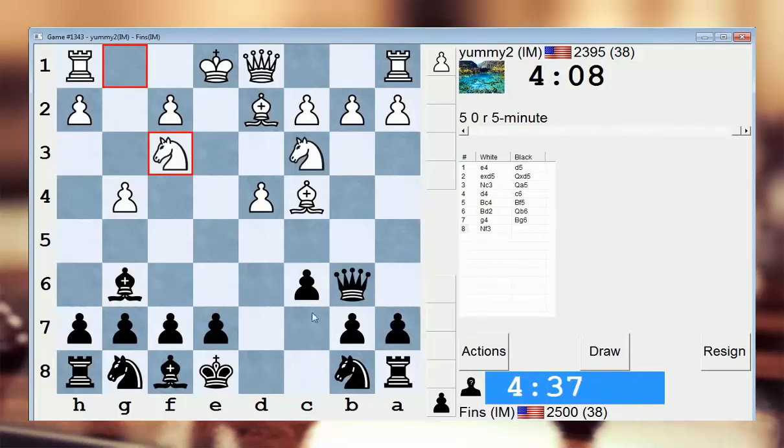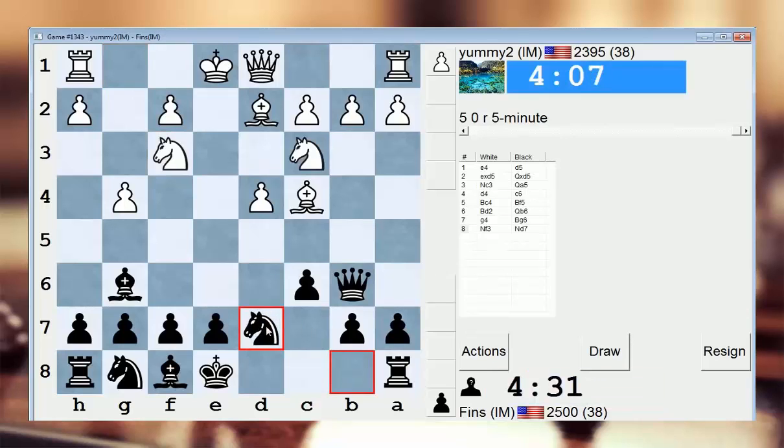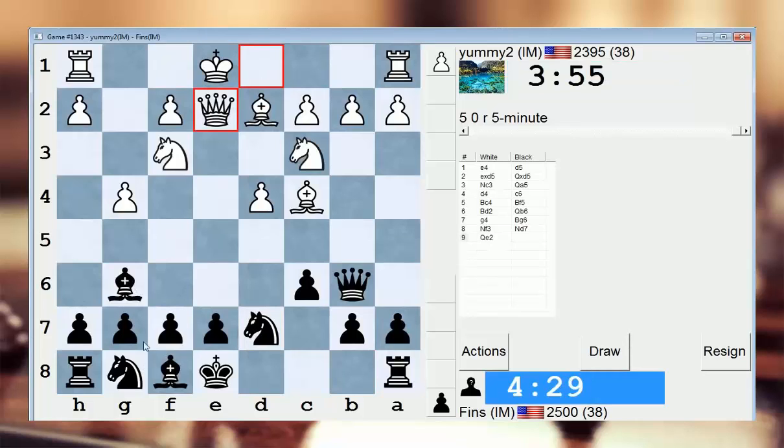I want to rule out knight e5, so should I play an unconventional move? Yeah, let's do this. This is just trying to rule out knight e5. It's like if he goes h4, I can play h5, and I don't have to worry about his knight jumping in and hitting my bishop. Very rarely does black do this — develop this knight before the other knight in this opening — so I'm going to take that for what it's worth.